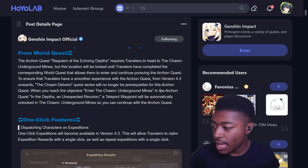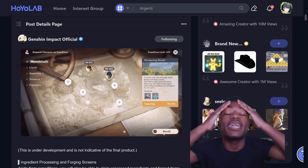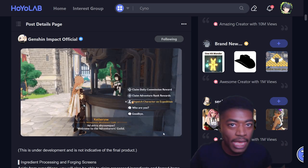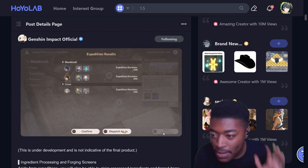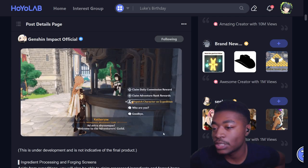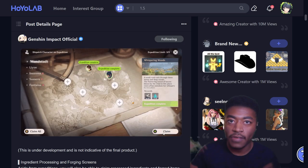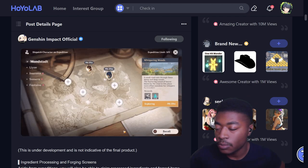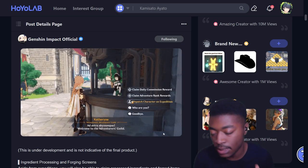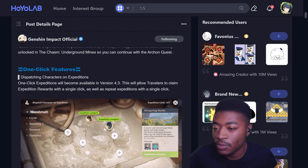One-click features: dispatching characters on expeditions and claim all dispatch - thank you. Playing Star Rail and seeing all the advancements in that game by comparison, it's the small menu things. Like, where was the dispatch again button? That is huge - such a small thing but it helps so much. Instead of having to find Bennett, Fischl, Shen He, Aloy, and all the characters that give double stuff and reselecting every time - big W.